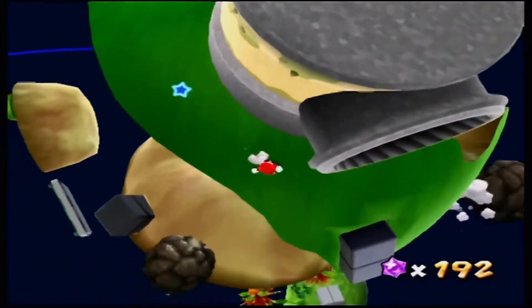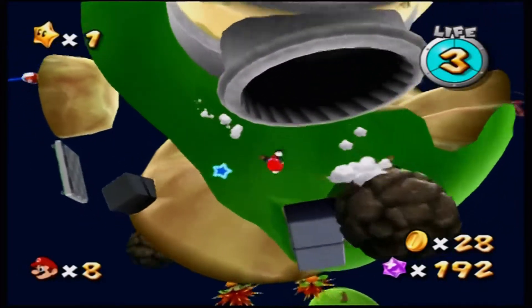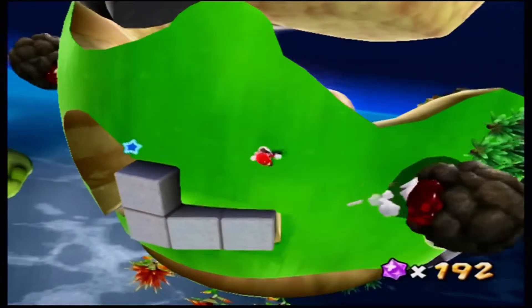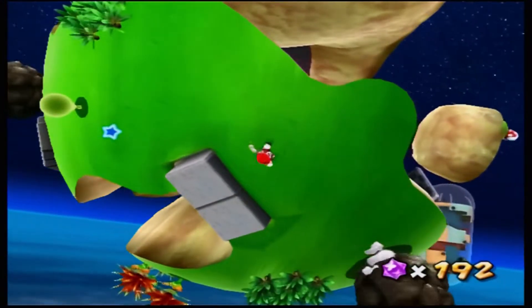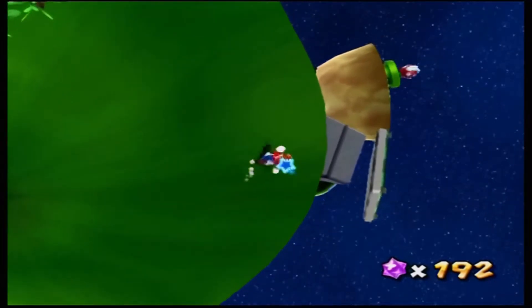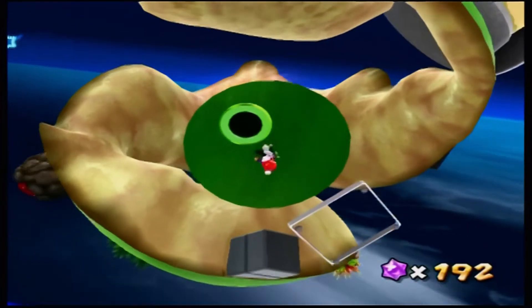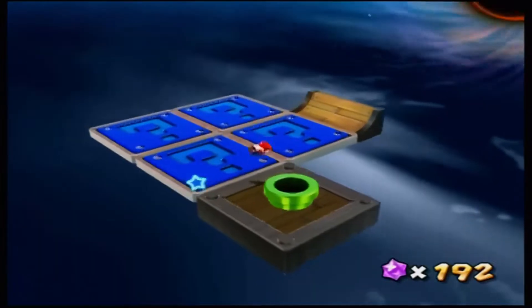There seems to be an extra area over yonder — let's take a look, I'm feeling adventurous. Here we go — let's see what's down this pipe. Ooh, secret course! Just like with the Grand Star, flip those switches until all of them turn from blue question marks to yellow exclamation points.